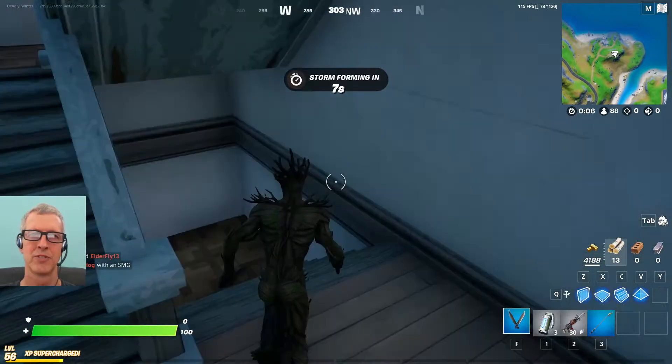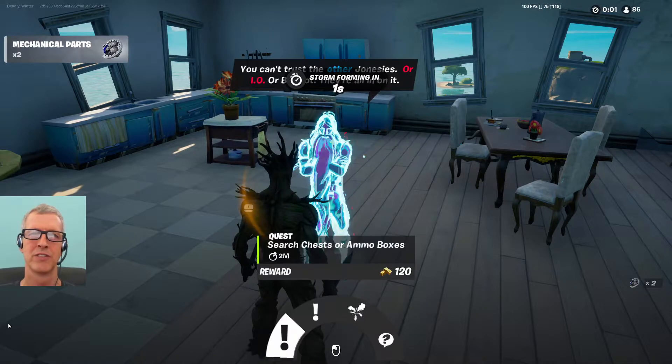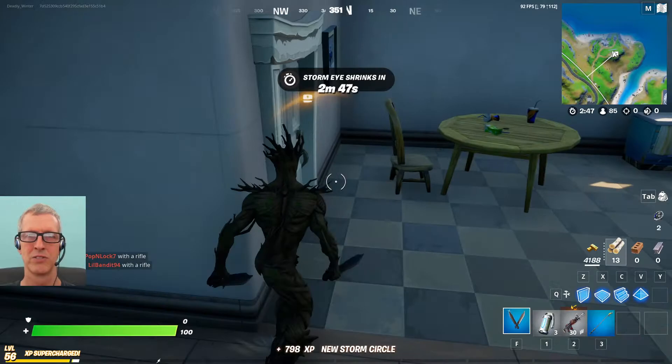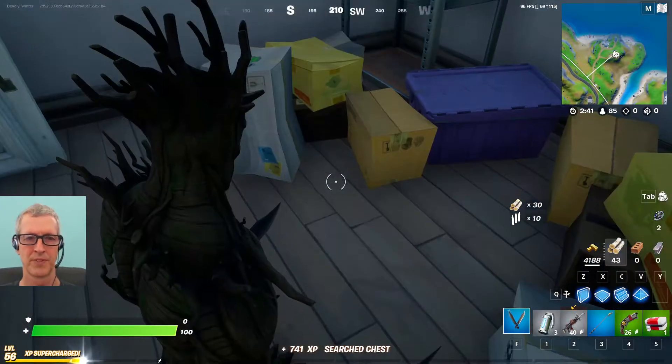Fishing pole - not sure what we need that for, but there is water right now. Active rift. Okay, we can talk to this guy soon. Let's get organized.